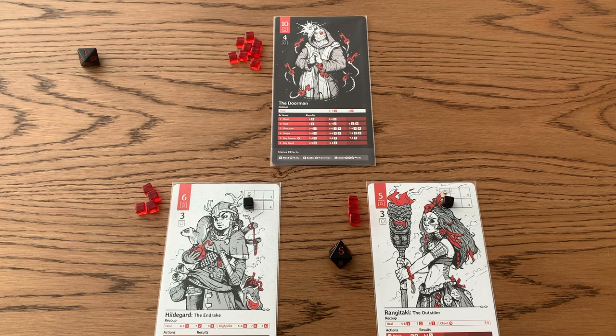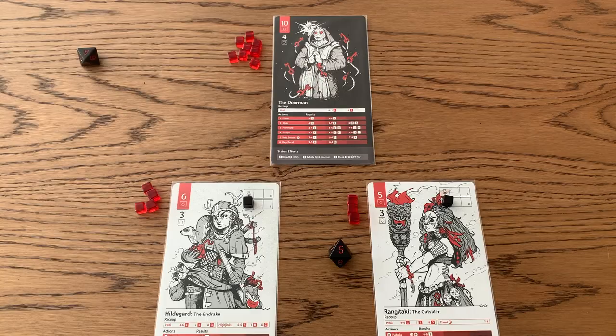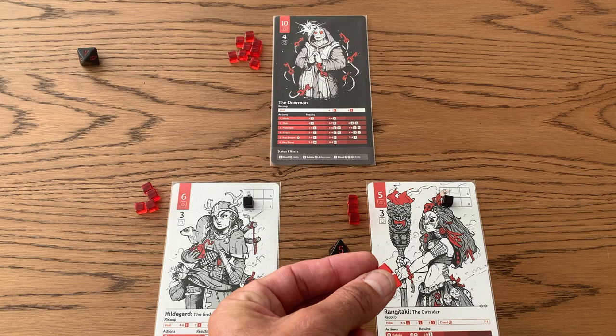In this case, I rolled a five. So if I rolled a five, I normally get one hit point back, and I'm going to get an additional one for my rest bonus. Now that I've gotten the two hit points for Rangitake, what I'd like to do instead is give those to Hildegard, which is something you can do. So I'm going to put them over here.